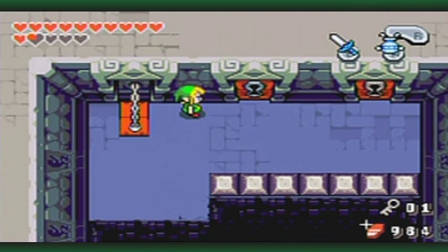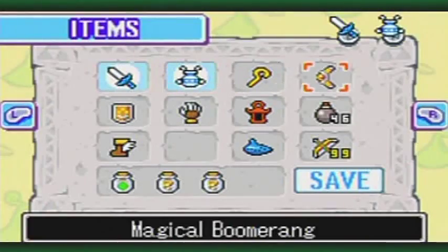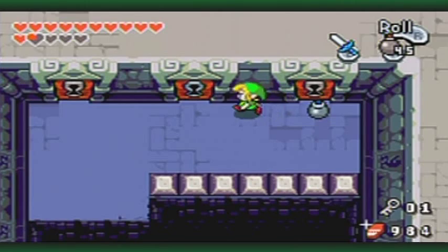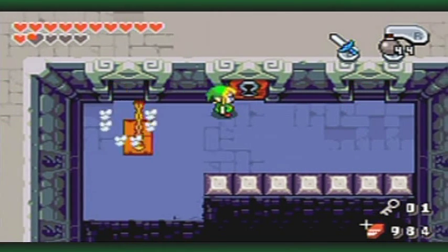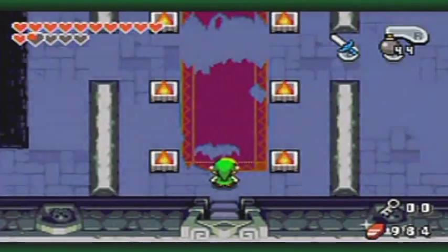Beware — those are mimics. They mimic doors. You can blow them up if you would like. I love that when they're partially down on the ground, they fly out like that with the chain and everything — it's so stiff. The middle door is the one that you want to go in.